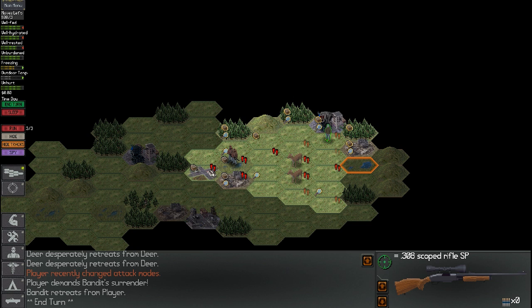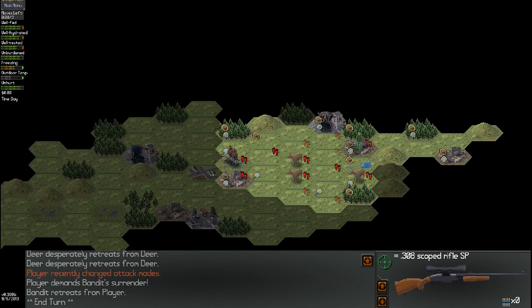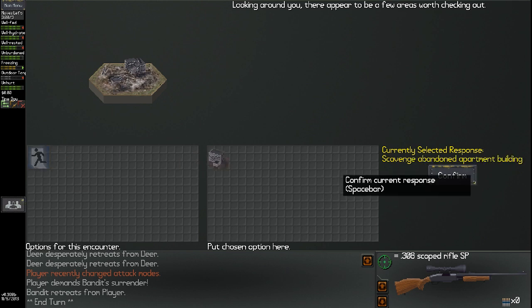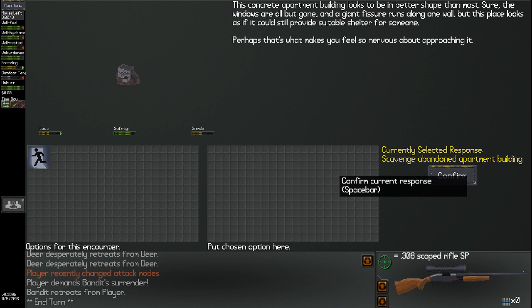What is... oh God, there's a fucking monster in that city. I am terrified. I don't know what's in that city but it looks huge. Bandits, you go deal with that — it looks like a giant spider or something. That's terrifying. As that deer dances in front of me for some reason. It's my turn again — oh man, it's the Enfield Horror! Let's quickly scavenge around this area, maybe we can find some bullets so we can shoot this motherfucker. This concrete apartment building looks to be in better shape than most — the windows are all but gone and a giant fissure runs along one wall, but it could still provide suitable shelter. You're going to scavenge it.